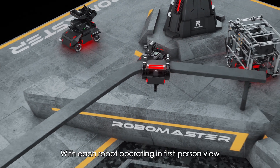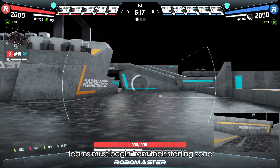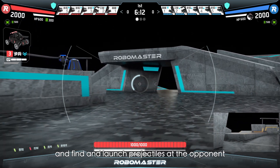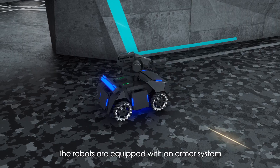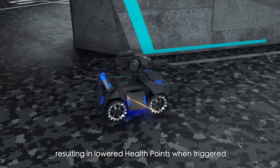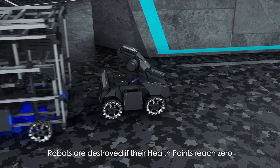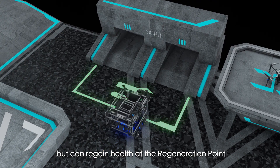With each robot operating in first-person view, teams must begin from their starting zone, navigate a rune-filled battlefield, and find and launch projectiles at the opponent until they are eliminated. The robots are equipped with an armor system that detects projectile hit data, resulting in lowered health points when triggered. Robots are destroyed if their health points reach zero, but can regain health at the regeneration point.